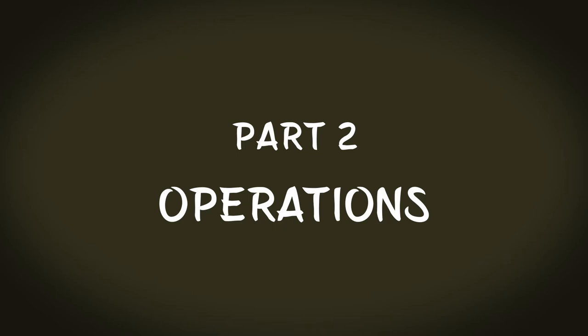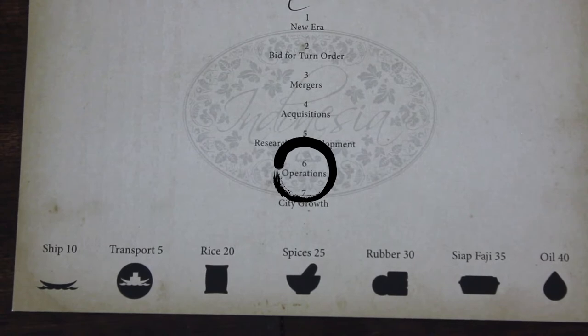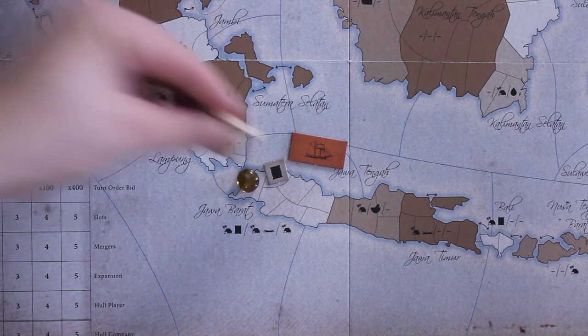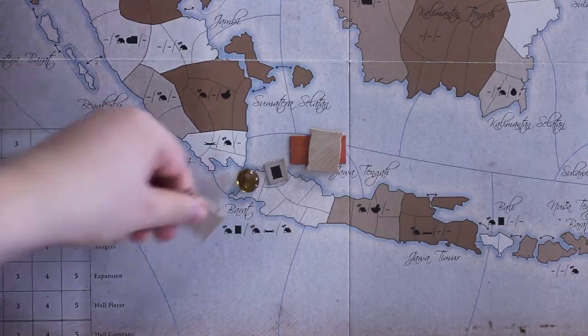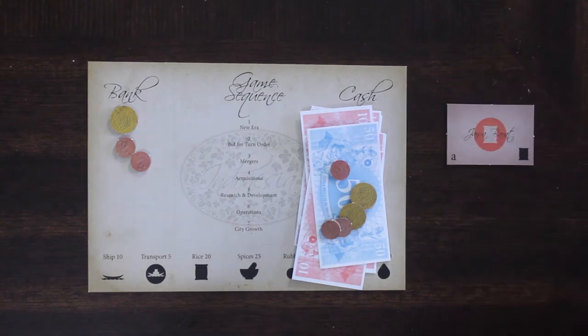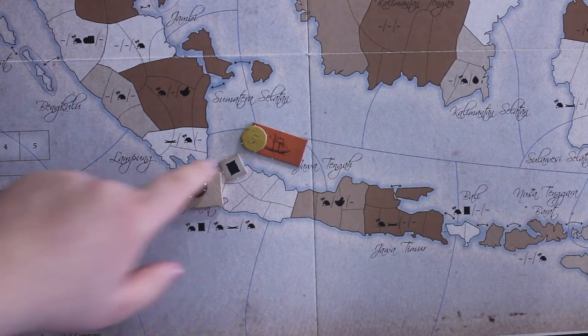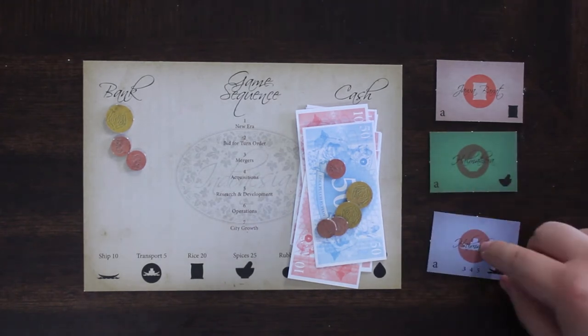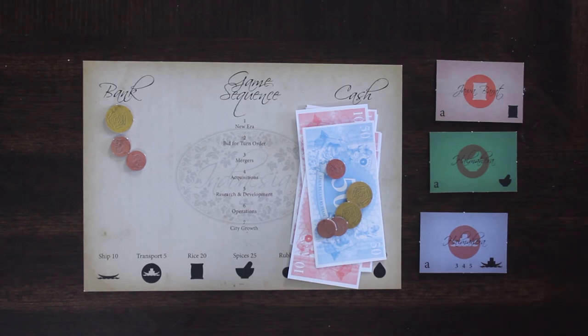We are now going to discuss the operations phase, which will help you understand the rest of the phases of the game. It is the sixth of seven phases you play in every game round. Starting with the first player, each player is going to choose a single company and operate that company. When the company has finished its operation, the deed goes face down in front of the player for the remainder of the phase to indicate this company has been operated this game round. Each company can only be operated once per game round. This repeats until all players have operated all of their companies. All companies must be operated every game round.